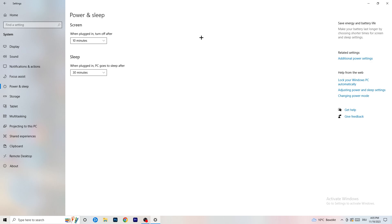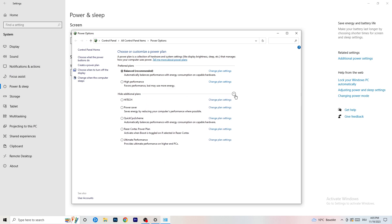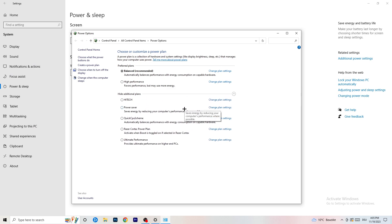Go to Power and Sleep, then click Additional Power Settings on the right-hand side. Expand all power plans. For me, Balanced works best, but it varies by PC. Check Balanced, High Performance, and Power Saver one by one — take your time testing each to see which gives you the best performance.